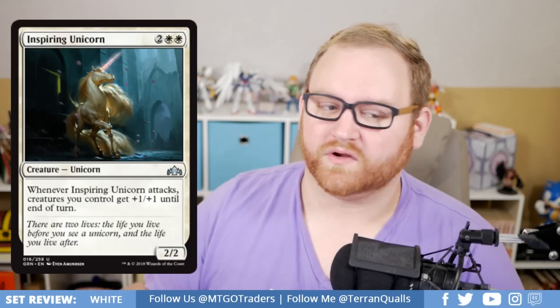Inspiring Unicorn is a four-mana 2/2 uncommon Unicorn. Whenever it attacks, creatures you control get +1/+1 until end of turn. In draft and sealed this is a card that will just end the game — a board-wide +1/+1 whenever this attacks is super powerful. Even if it dies as a 2/2, pumping your entire board on a turn-five attack is probably going to win the game. Not good enough for standard at four mana, but very, very impactful for draft and sealed. Cannot wait to play this in a white or Boros deck. Maybe even seeing Commander play in a Unicorn tribal deck.